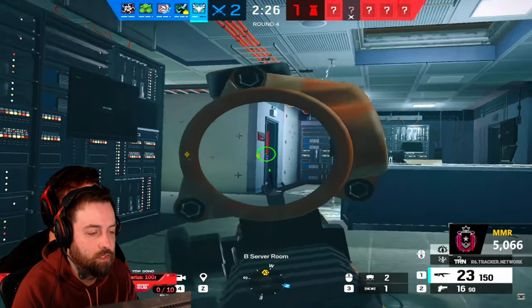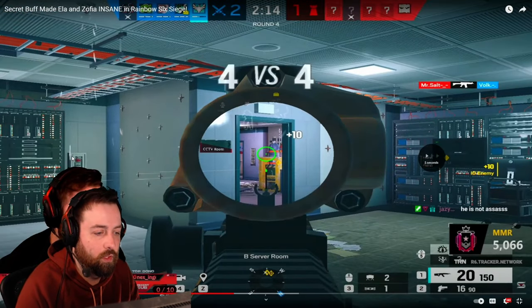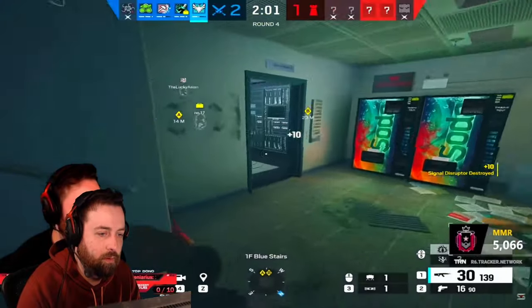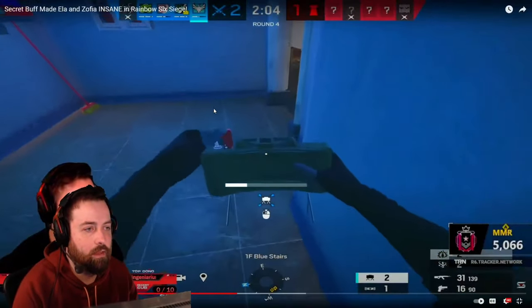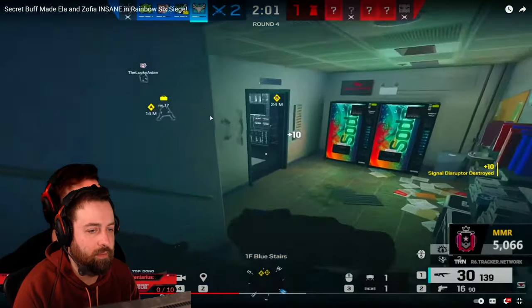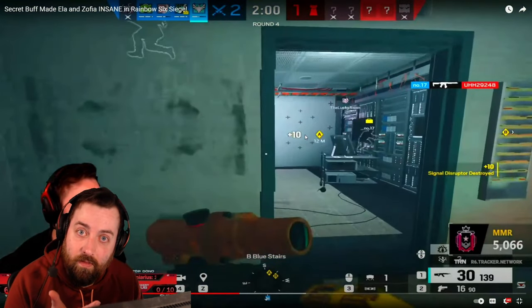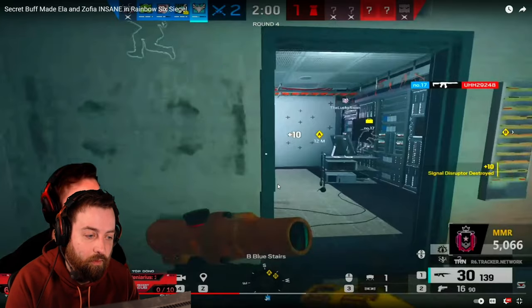We're just waiting and looking for the pick — not playing too aggressive, setting up a claymore for the flank. I see a teammate drop a hatch.